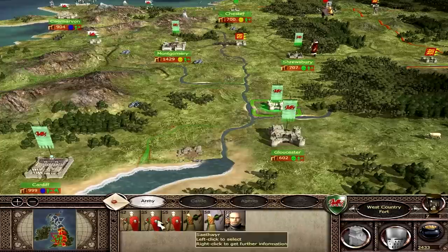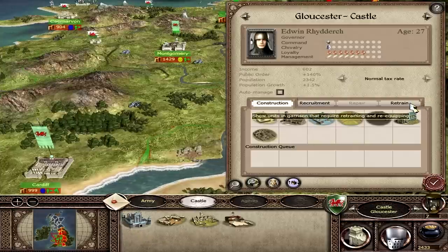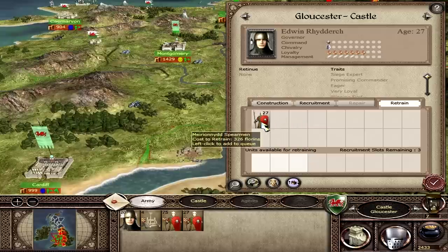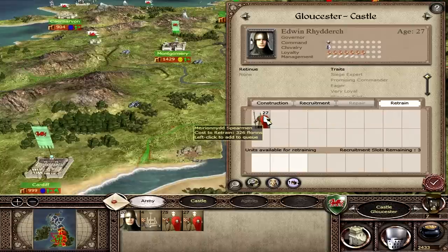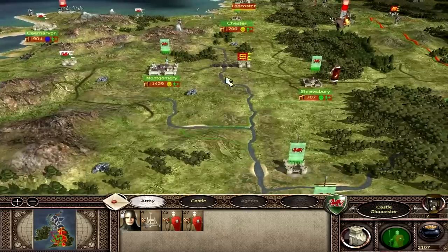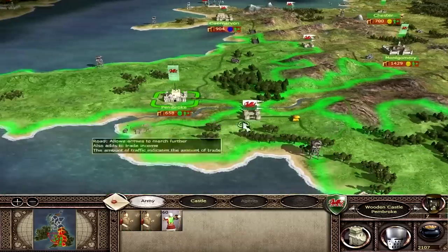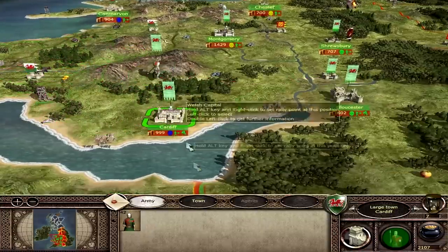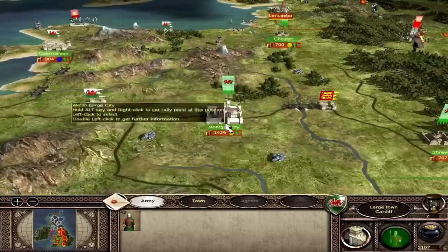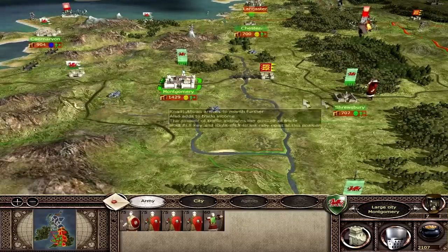Let's have a little look around. We can retrain some Milanoid Spearmen in Gloucester, which would be very useful — 326 florins, probably worth it. We can get English Billmen here as well. I'm going to retrain the Spearmen in Gloucestershire. Looking around Pembroke — peasants there, and bow units. They're happy enough. This bow unit is going to go to the fort. Basically I'm shuffling troops around because I need to keep reinforcing everything and making sure units are being utilised. Montgomery's got some units to throw out if I need to.